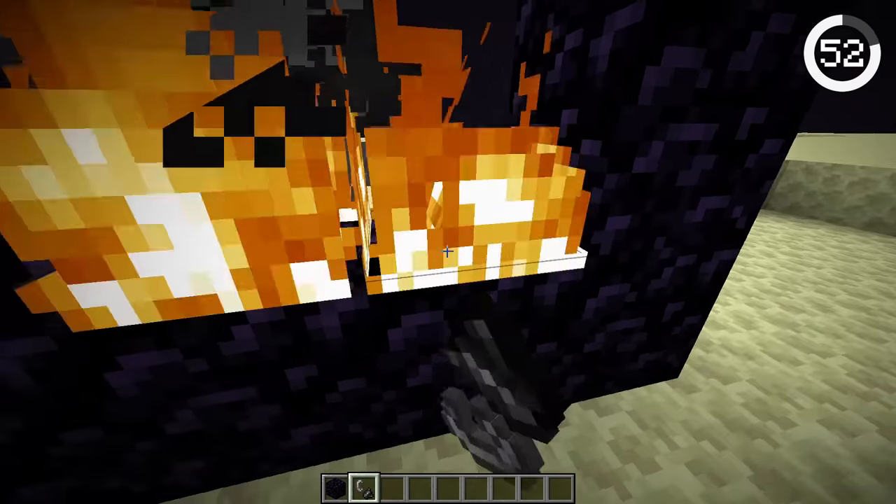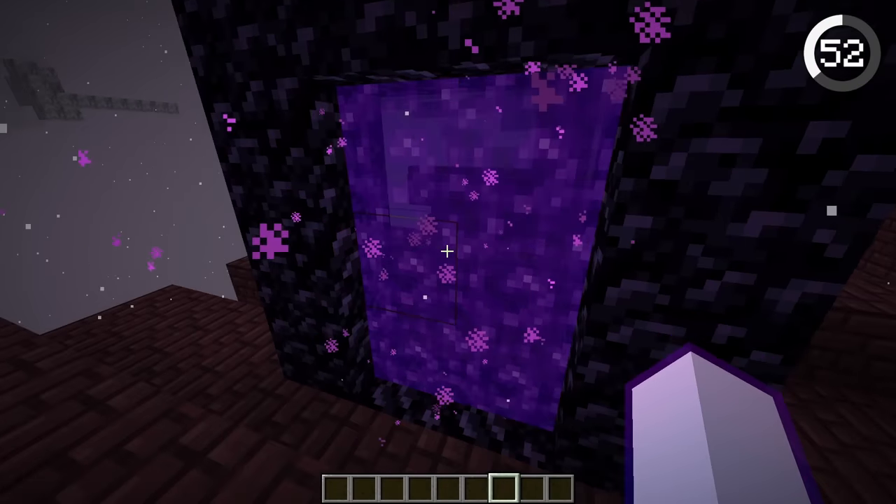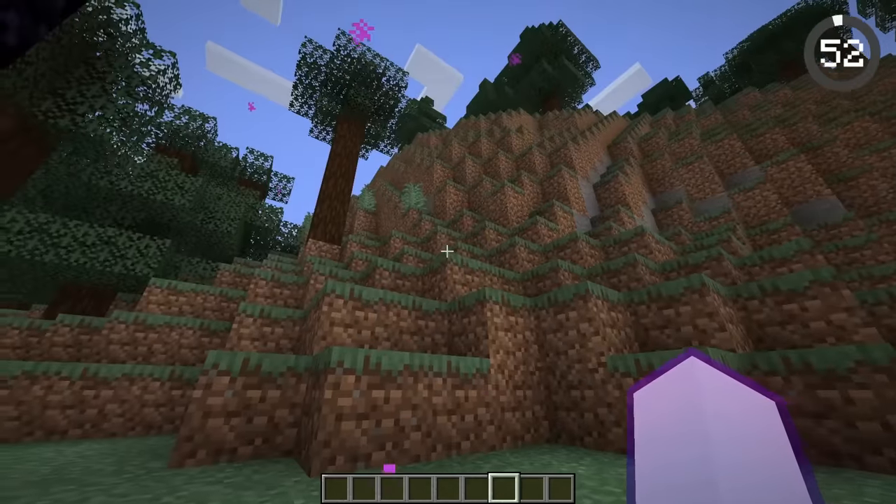The nether portal can't be lit in the End, which makes sense, but if you cheat in a nether portal block you can go through. However, when you enter back through the portal, you'll be sent back to the overworld.